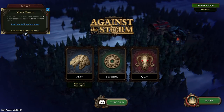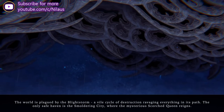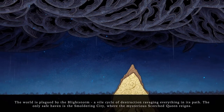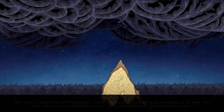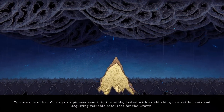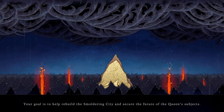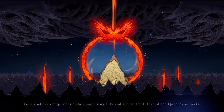We'll watch a short cutscene and get into the pre-game mission select. The world is plagued by the blight storm, a vile cycle of destruction ravaging everything in its path. The only safe haven is the smoldering city where the mysterious scorched queen reigns. You are one of her viceroys, a pioneer sent into the wilds tasked with establishing new settlements and acquiring valuable resources for the crown.